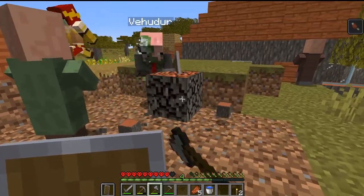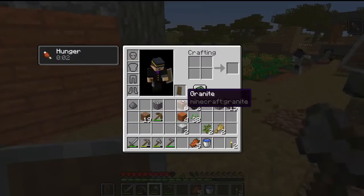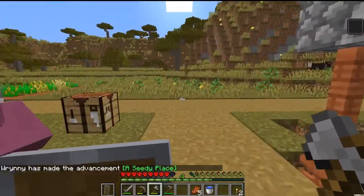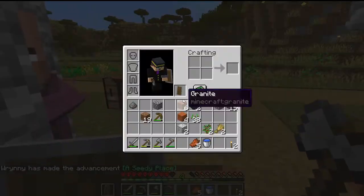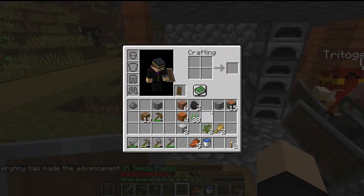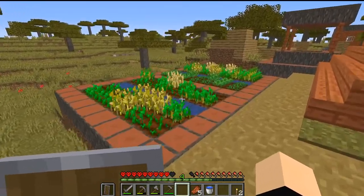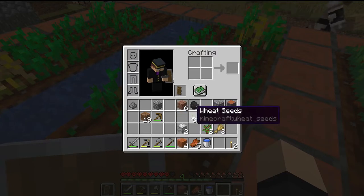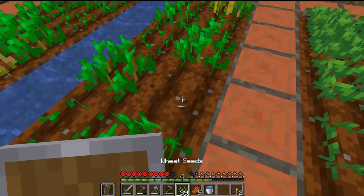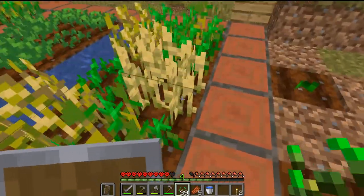So we need to finish the wall. Yay, shields. Oh, I got an Iron Shovel. Alright, now we need to be careful because Creepers are a serious, serious danger — and invisible in this freaking biome, with the tall grass and all that. The shields will help.